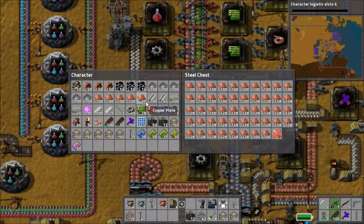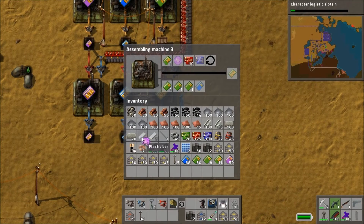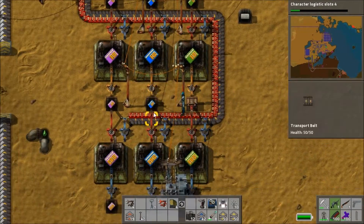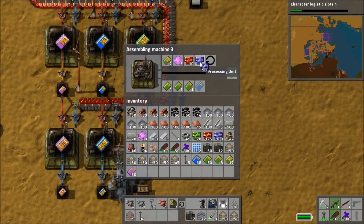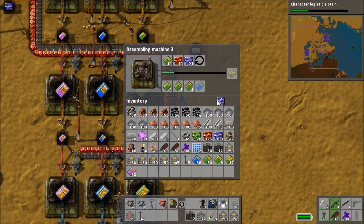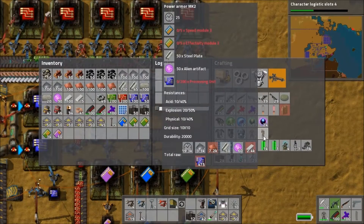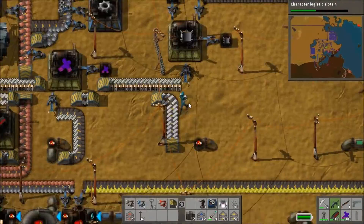Of course we actually need to make the level 3 effectivity modules first. We already have the five level 3 speed modules that we need to build our suit. The problem is we have to build a bunch of effectivity module level 2 as well to make the level 3 ones, so I've had to use up a bunch of my processing units to set that in motion, which means I'm going to have to get a bunch more before I can actually build the suit.